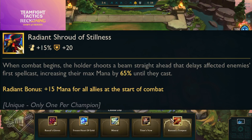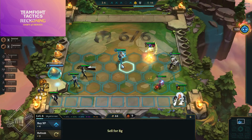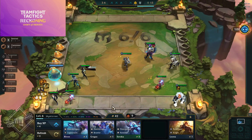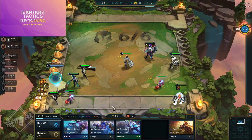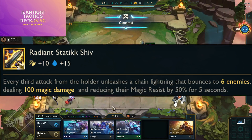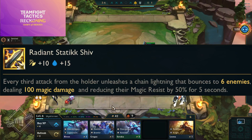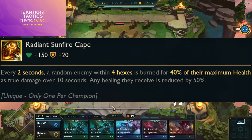Radiant Runaan's Hurricane — the holder's attacks fire a bolt at another enemy dealing 100% of the holder's attack damage and applying on-hit effects; bolts can critically strike, with a radiant bonus of 30% attack speed. Radiant Shroud of Stillness — when combat begins the holder shoots a beam ahead, delaying affected enemies' first spell cast by increasing their max mana by 65 until they cast. The radiant bonus gives 15 mana to all allies at the start of combat — with nine units that's 135 total mana, which is completely bonkers on paper.